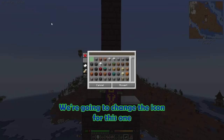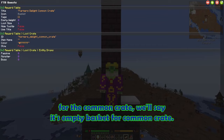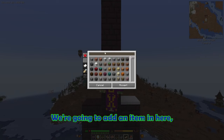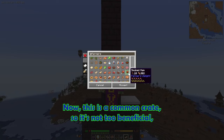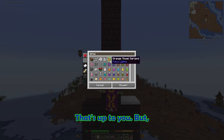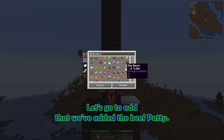Let's go to settings and change the icon for this one — the common crate. We'll say it's an empty basket for the common crate. Now we're going to add an item in here. Let's add a Farmer's Delight item. This is a common crate so it's not too beneficial — let's say a beef patty. I think you should add at least five items personally, but let's add that in — we've added the beef patty.